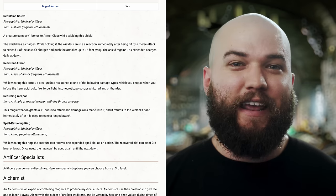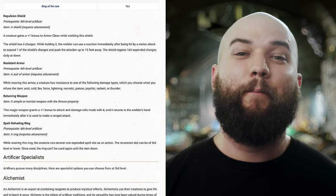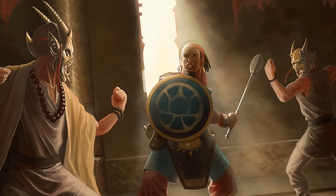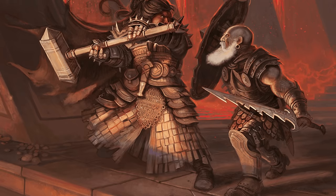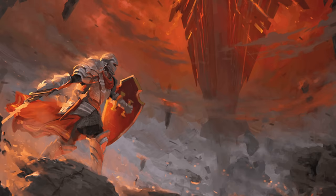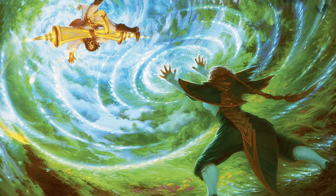The Repulsion Shield infuses a shield with the ability to push an attacking creature up to 15 feet away without a saving throw after you're hit by a melee attack, by expending one of its four charges. Although it requires attunement, it grants a static +1 bonus to AC while being worn, and regains 1d4 charges daily at dawn. I compare this to the Radiant Weapon since it also comes online at 6th level and should be weighed against the Enhanced Defense infusion, which doesn't require attunement and begins offering +2 to AC at level 10. Enhanced Defense gets my vote simply for being attunement-free and not relying on a reaction.